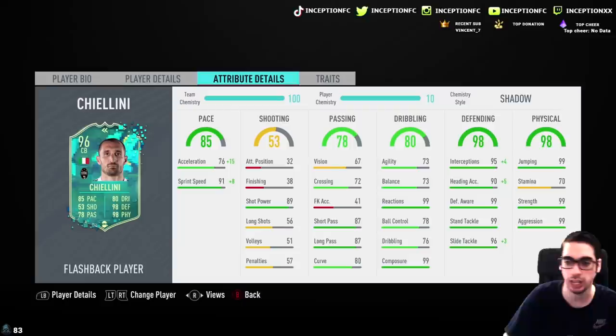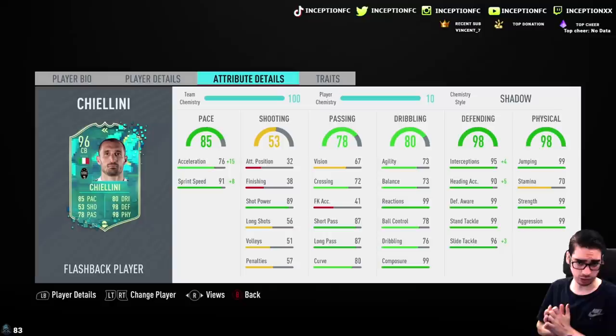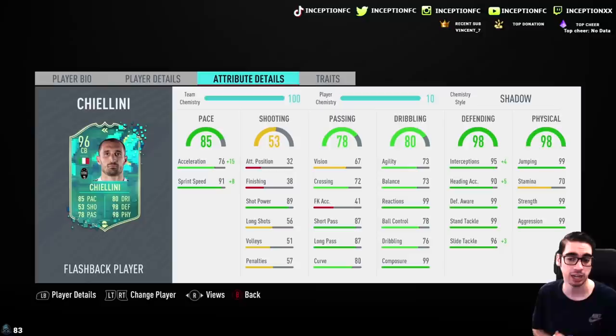Now in regards to his in-game chemistry style, there's a lot of discussion about what makes the most sense to give him. The shadow is the one that makes the most sense because of the acceleration and sprint speed boost — the acceleration and sprint speed are formatted in a way where it kind of forces you to give him the shadow. Although improving the dribbling would have been nice. So he's got 76 acceleration, 91 sprint speed — plus 15, 10, and 8 in this case — which is definitely very important for a card like this.